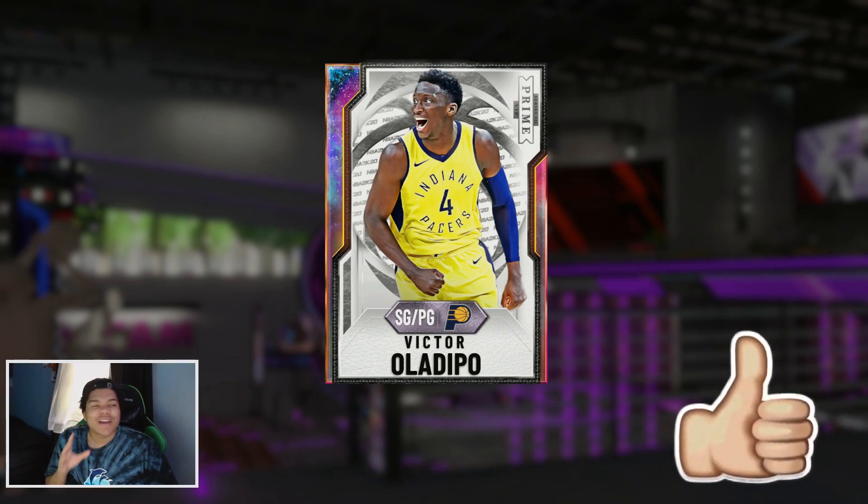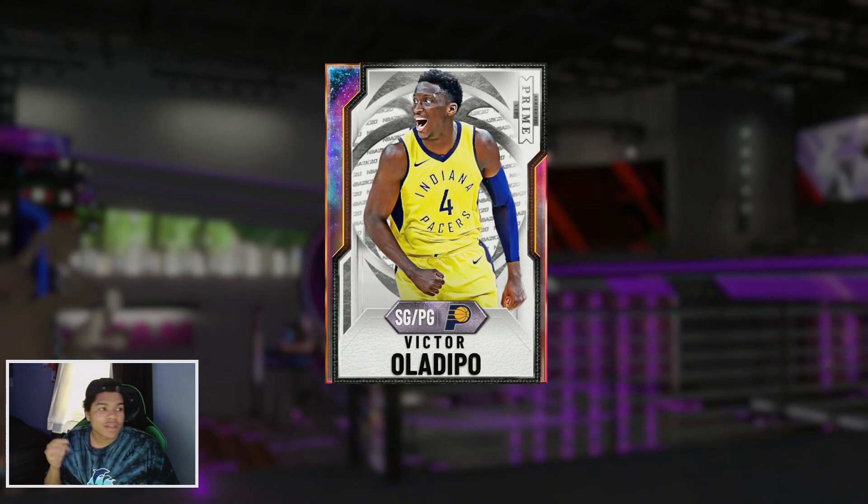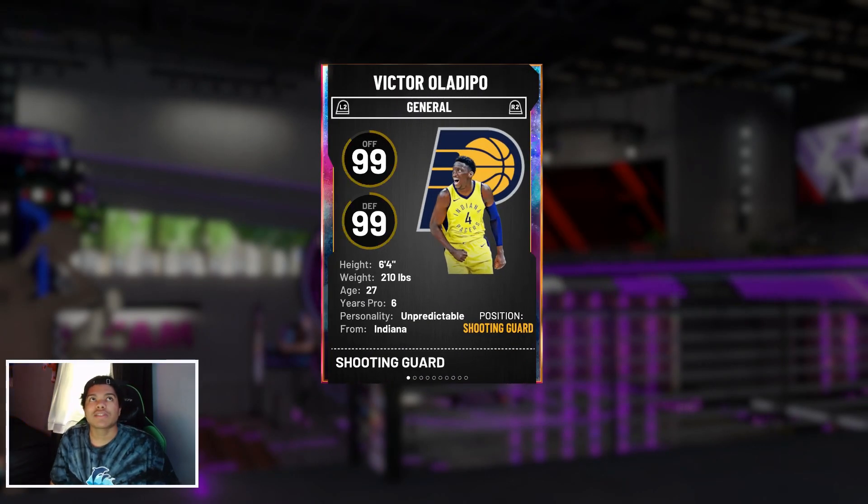Hey y'all, it's your boy Rush. Today we got a quick gameplay video with my boy Victor Oladipo. If you didn't see the pack opening video, go check that one out — I pulled Victor Oladipo out of a 10 box. He's going for around 300k right now, that's just the first card, but I think he'll settle around 100 to 150 and might even be a buy now. He's a 6'4 point guard with 99 offense and defense.